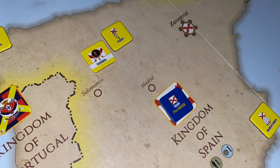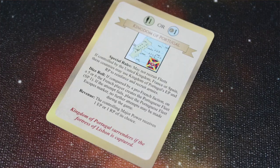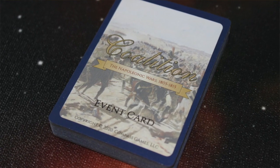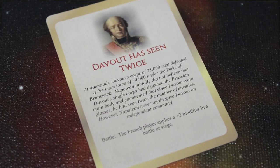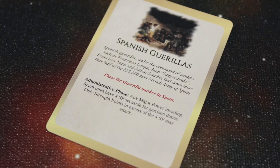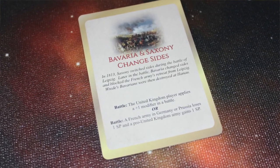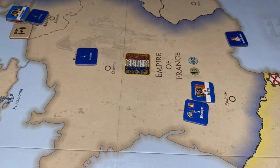Next, players can spend points to build up their armies — they can buy armies to put on the board, provided they come in at the appropriate time. Each player has a home card that says when various armies and generals can become active. You can also buy event cards, which are ways to drive the game. The Napoleonic player will want to buy these cards because some of them will allow him to bring other countries into his coalition, and they will be allies with him against the British and their allies. Players can then deploy their units built in their home territories in anticipation of the action phase.